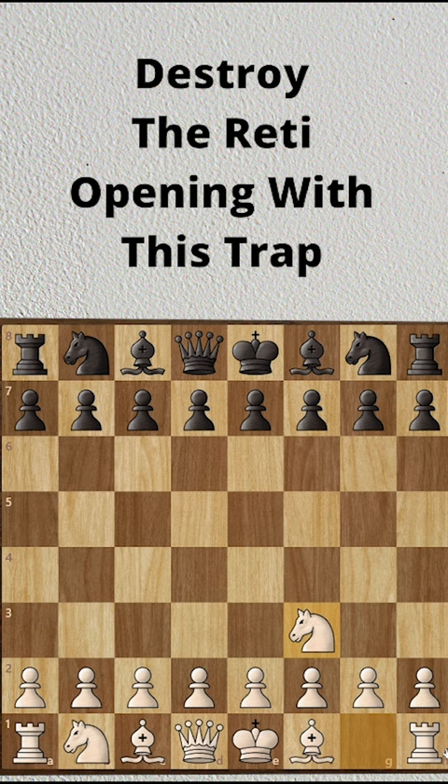White starts with knight f3, the Reti's opening, and black plays c5 — the Sicilian invitation. Then d3, c4, d takes c4, e5 — black offers another pawn.